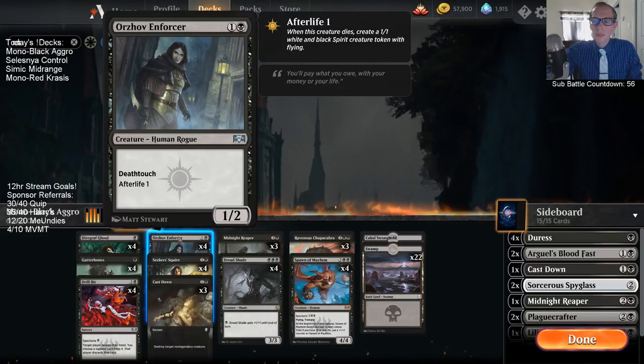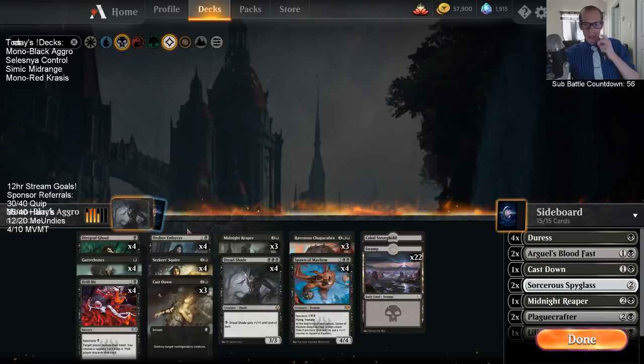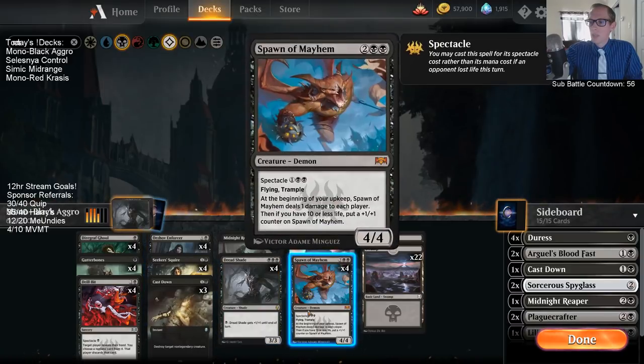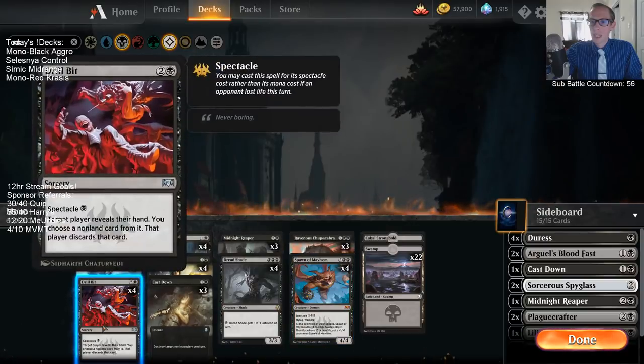We've got some ones and twos. The two-drop slot had a few different choices — Graveyard Marshall is an option, even thought about trying Priest of the Forgotten Gods. There's also the two-mana 1/1 that ETBs draws a card and you lose a life. But I'm going with Enforcer because the Death Touch can help us get through damage. Being an aggressive deck, I want to freely attack all the time — it's basically unblockable with Death Touch. It also helps turn on Spectacle for Spawn of Mayhem and Drillbit.